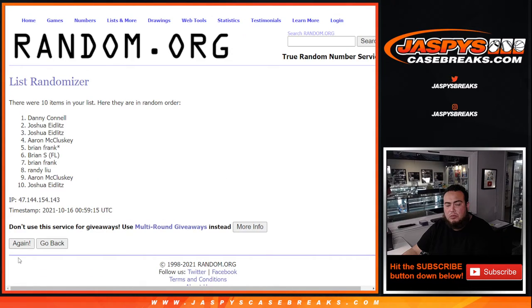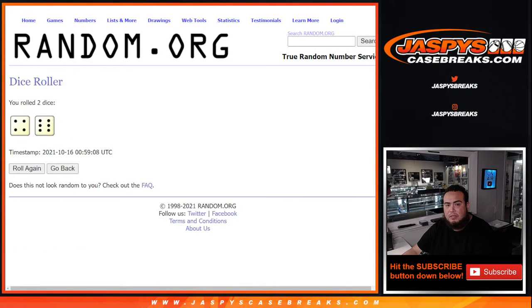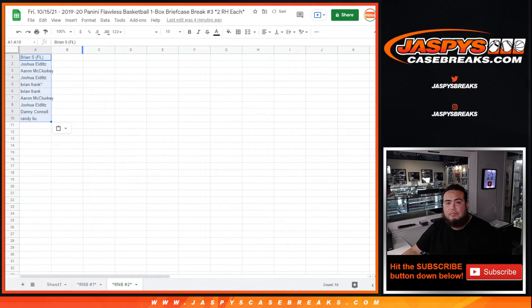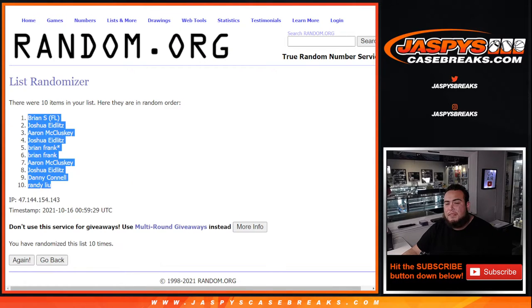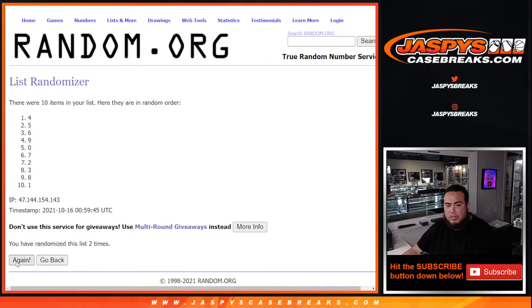One, two, three, four, five, five, six, seven, eight, nine, ten — boom! Brian at the top down to Randy. And four to six, ten times: one, two, three, four, five, five, six, seven, eight, nine, ten — pull. Zero down to six.